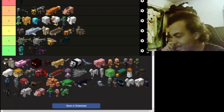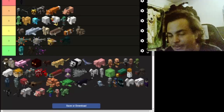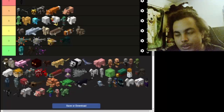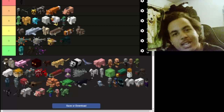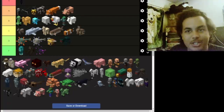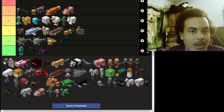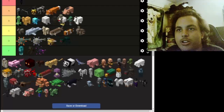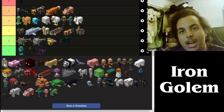Now we got the husk. The husk is pretty cool — it diversifies the zombies. But one downside is that the husk doesn't catch fire when the sun comes up, unlike regular zombies, drowned, and zombie villagers. Overall I'll give the husk at least a B — they're cool but not higher up.